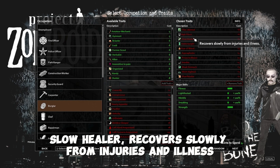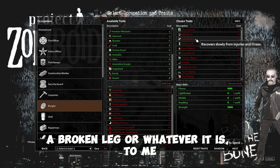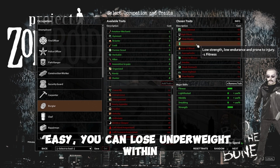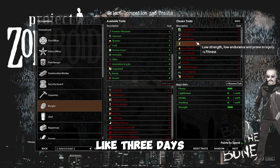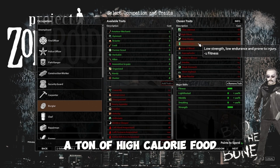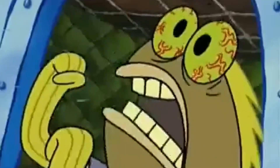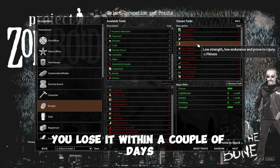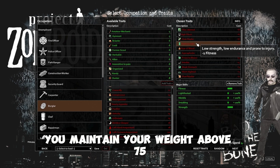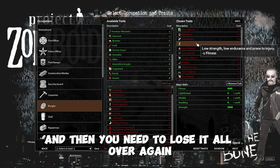Slow Healer — recovers slowly from injuries and illness. It takes a longer time to heal from a scratch, a laceration, a broken leg or whatever it is — not really a big problem. Underweight — easy. You can lose underweight within about three days. As soon as you spawn in, you just need to stuff your character's face with a ton of high calorie food: pasta, rice, bags of chips, chocolate. You'll lose it within a couple of days. After you lose it, you need to make sure you maintain your weight above 75, because if you don't, you'll be underweight again and need to lose it all over again.